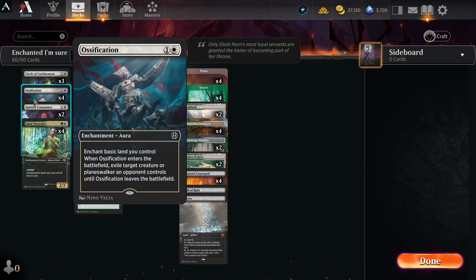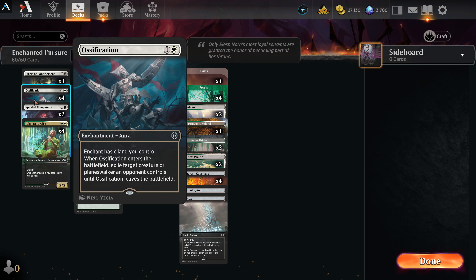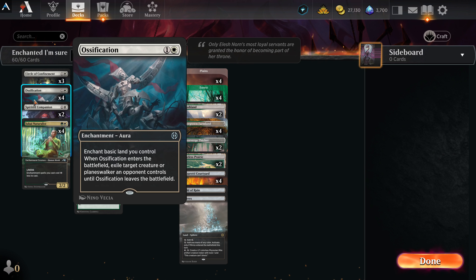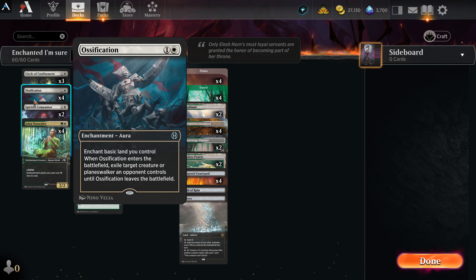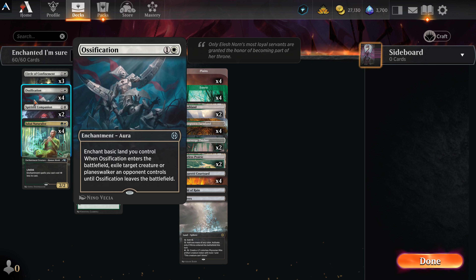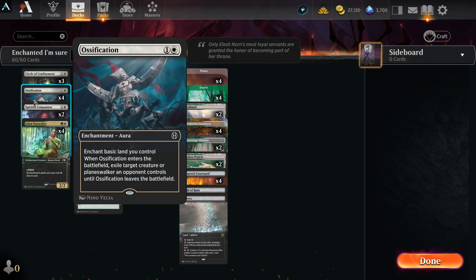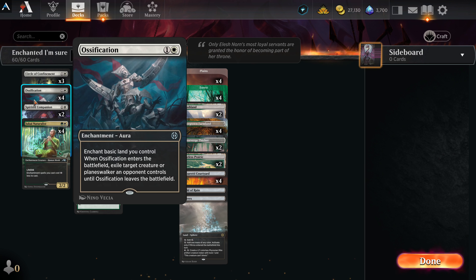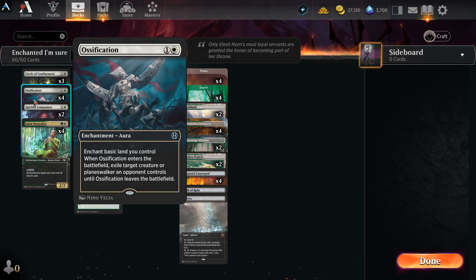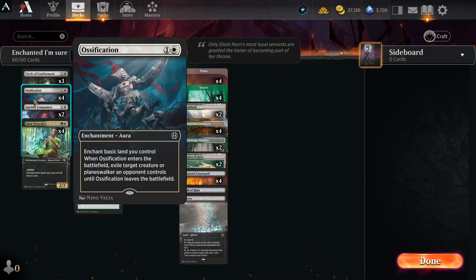Ossification — one white, one other — enchant basic land you control. When it enters the battlefield, exile target creature or planeswalker an opponent controls until Ossification leaves the battlefield. This card's fantastic. The ability to hit any size creature or planeswalker makes it a really powerful card for cheap. They drop their Tallies, their Adder, their Attracts — Ossification just says it's mine now. No recursion, it's not going to the graveyard, it's just sitting over here not being a problem.